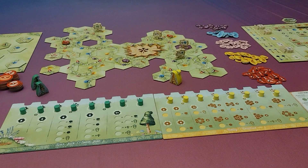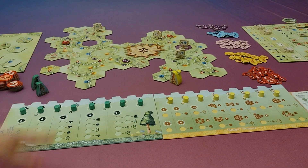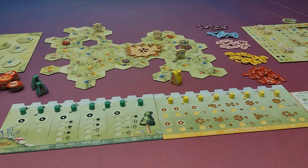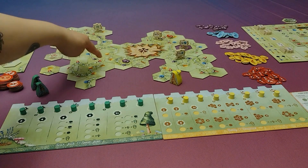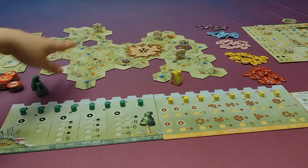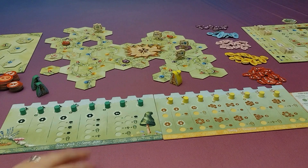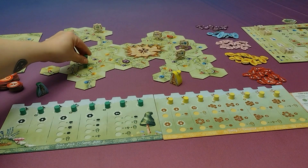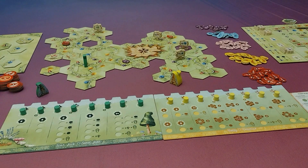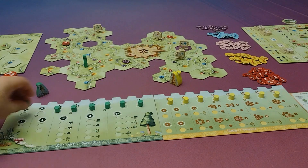Basically, any time a player has their turn, they're going to place two tiles out from this board, and they have to make sure that pads connect to pads and grassy areas connect to grassy areas. Then, if they do happen to finish a ring, they'll count up how many tiles make up that ring or look for a specific shape depending on what type of game you're playing. And if they have already claimed that ring, they'll be able to move their rings down and get some kind of bonuses.